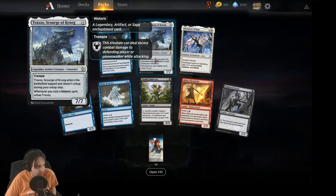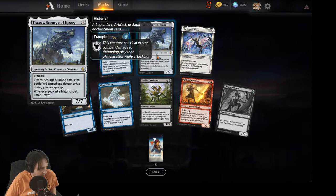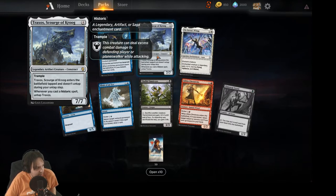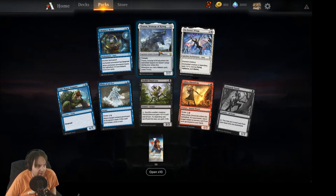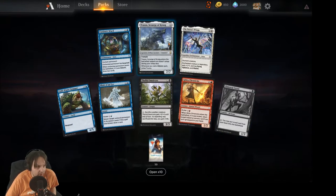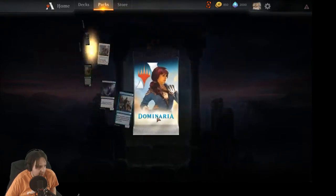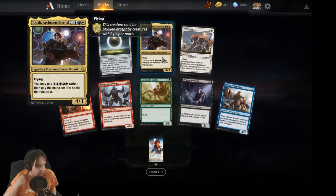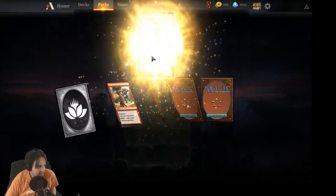Got Traxos, Scourge of Kroog — a seven/seven for four with trample. Traxos enters the battlefield tapped and doesn't untap during your untap step; whenever you cast a historic spell, untap it. So you have to be playing a lot of historic cards to make this work well, but if you are, it's pretty cool.